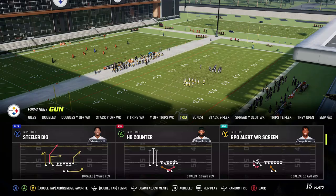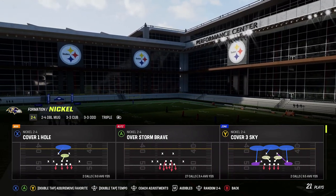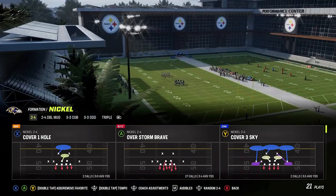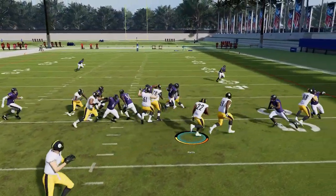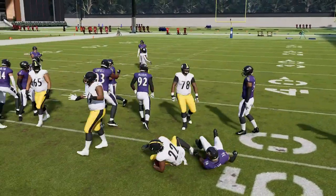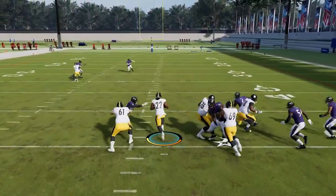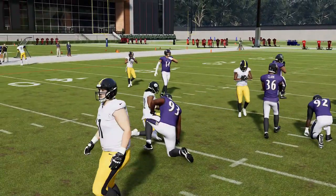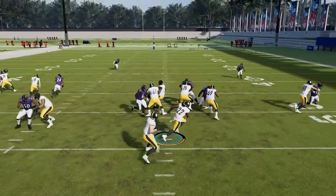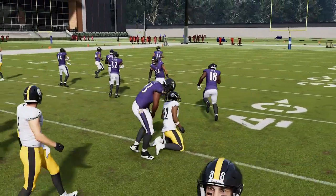The next best run play is definitely the counter. There aren't a lot of counter plays in shotgun runs — they're always very successful when you find them, but it's typically rare. Switching to a counter run can be very advantageous because it stops your opponent from over-committing to the strong side. People tend to expect shotgun runs to always be an inside zone, a draw, or a trap, so the counter gives you a change-up.